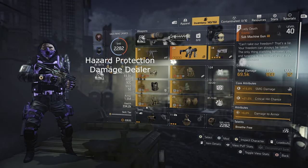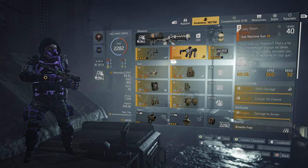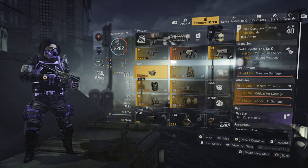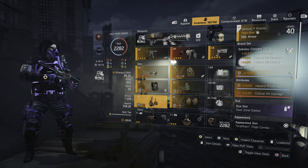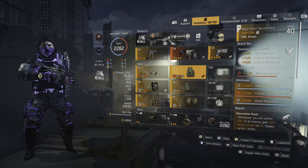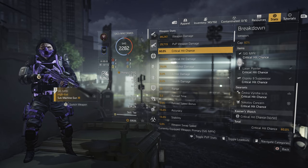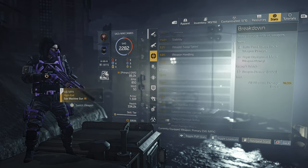Lady Death — extremely strong gun when used properly, this will make up for the damage loss from running hazard. Two-piece Seska for the 10% hazard and 10% crit chance — a brand set bonus of 10% crit chance is a great source. One Jarl for the hazard. Three-piece Sokolov. I know a lot of people go 2 Sokolov and a Grupo but crit capping is extremely important. Using SMGs and 2 brand sets of crit chance gives me 61% and I don't need to roll crit chance on gear. Grupo would give 3% more crit damage but 3% less crit chance, so I go 3 Sokolov.